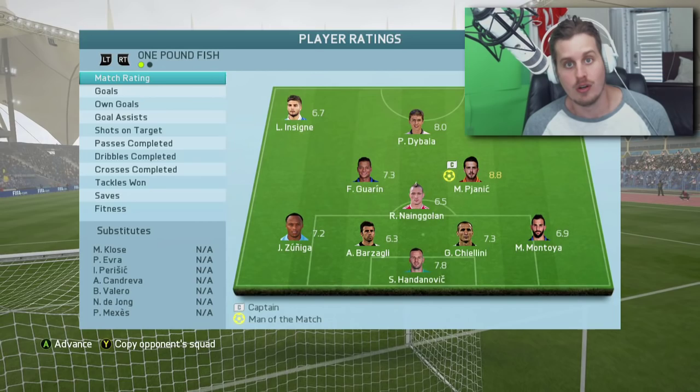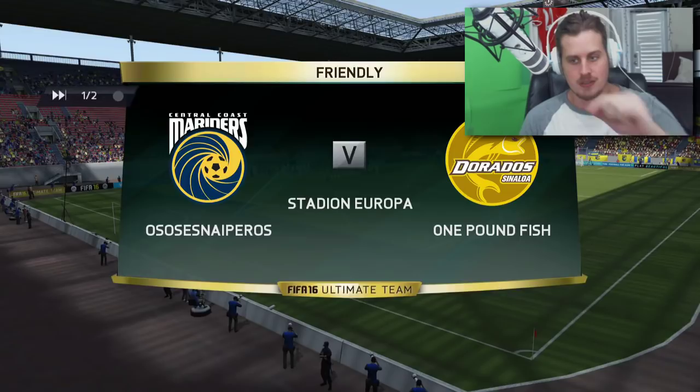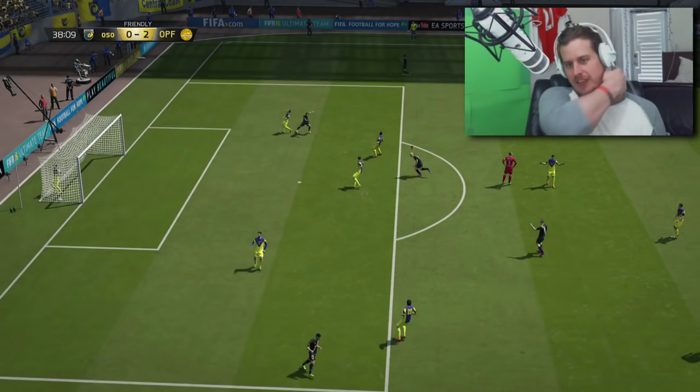Here we go boys, match number 3 — he's got Rodrigo, Cazorla, and a couple other players I couldn't recognize. Insigne's on — oh, that chip! The chip of dreams from Insigne, 1-0 in the 30th minute. Come on boys, let's go! Nainggolan — 2-0, that's it, he's given up.